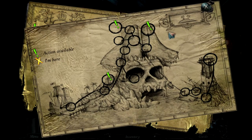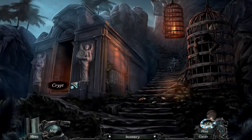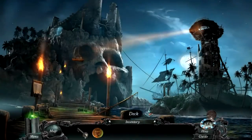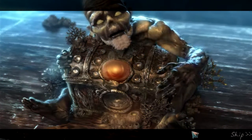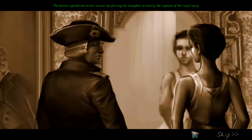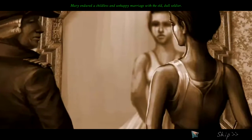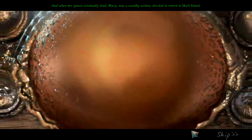The crypt has something, and we need the catacombs and the tower. Let's go to the crypt first. I wonder what we have to do here - someone has taken the body, and there's another coin. Baron Banister was claimed victorious for killing Remington and his crew. The baron forced his daughter to marry the captain of the royal navy. Mary endured a childless and unhappy marriage, and when her spouse eventually died, Mary - now a wealthy widow - decided to return to Skull Island.